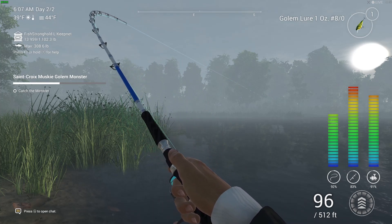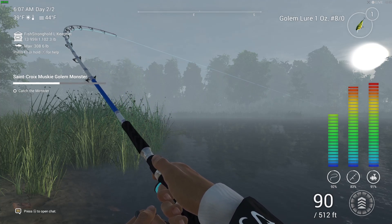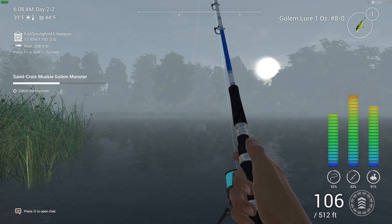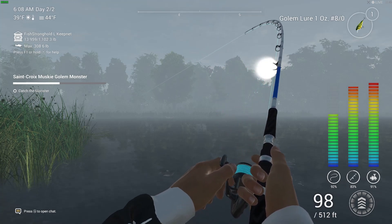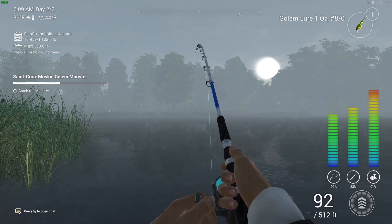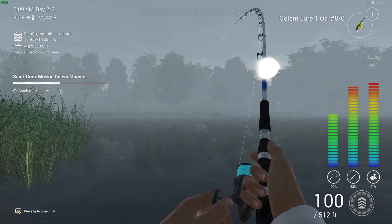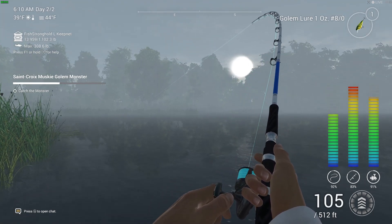Anyway, this is the point where I got hooked up — the unique musky. As I said, the Golem lure is free so it's pretty good, and you can catch unique muskies as well as unique pike from this location using this rod, reel, line, and the Golem lure. I really do like this lure. I think whenever I want to catch some pike or musky, coming back here to Michigan with this lure is going to be something I do fairly often. It was good fun — I really had to play this fish quite a lot to reel it in.